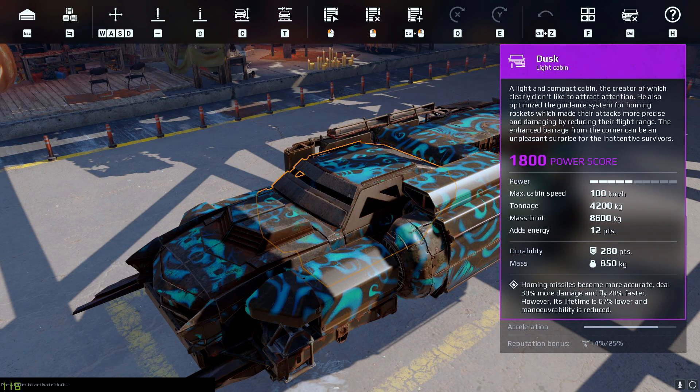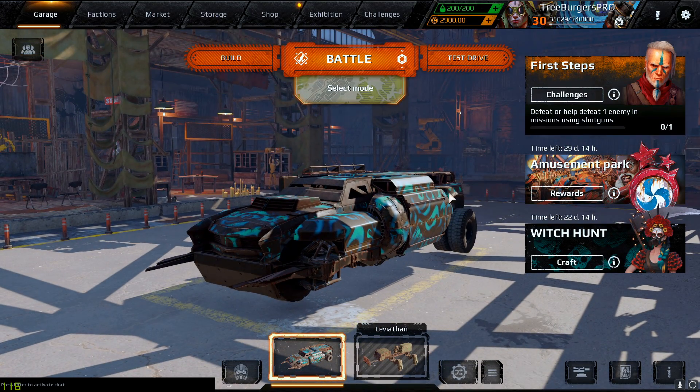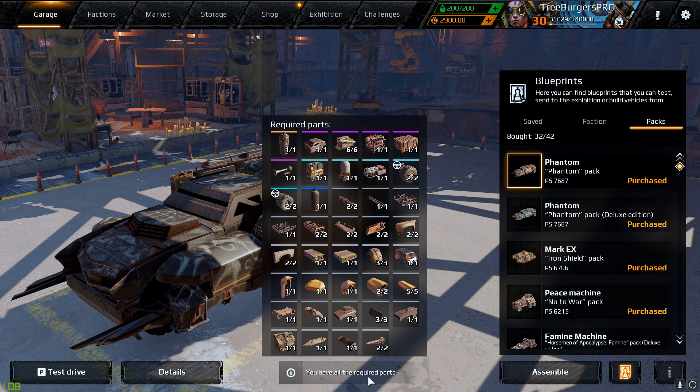That cabin is quite interesting and could potentially change the way that we use homing missiles right now. But before we get into the breakdown of that, I want to start out with the pack itself. The pack comes in two different versions: the regular Phantom pack, as well as the Phantom pack Deluxe Edition. The regular Phantom pack features the following items. So we are getting the new cabin, as well as a new paint called Pale Shadow.